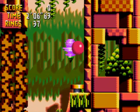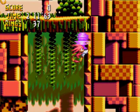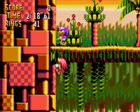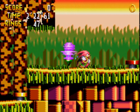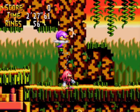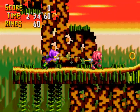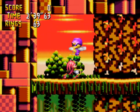And of course Knuckles can climb the wall — just hit jump right next to it — and glide too. Then again, if you played Sonic 3, you already know that, especially Sonic 3 & Knuckles. Most of the controls are the same from that game.